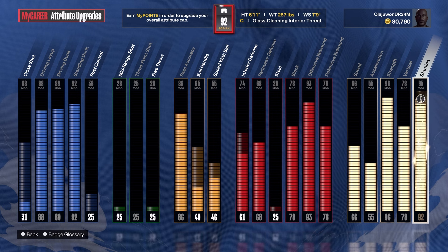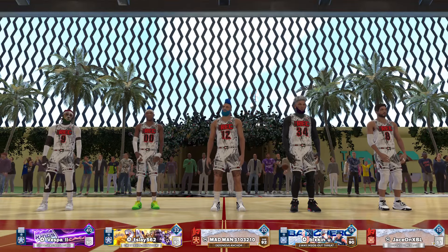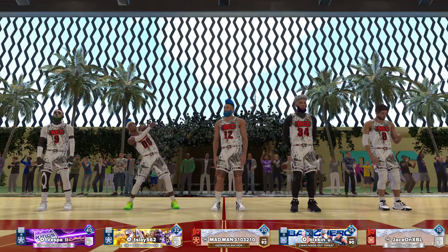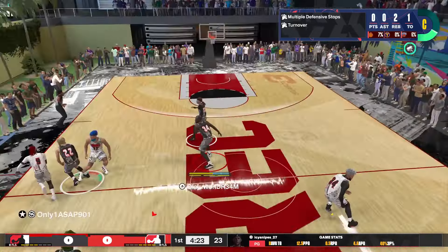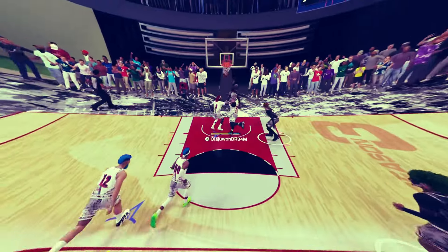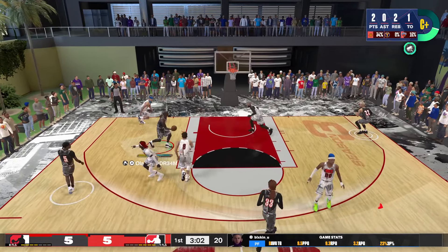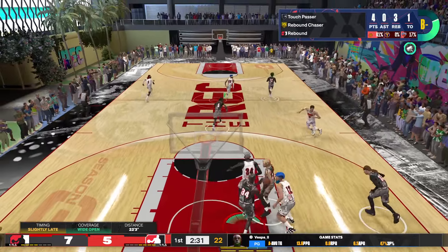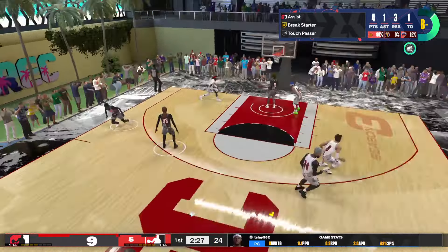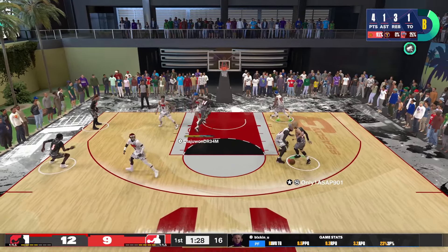We have a 93 offensive rebound for hall of fame box out beast and gold rebound chaser. The minimum defensive rebound was 78 — you just have to box your guy out on the defensive end. With hall of fame box out beast and 96 strength, it'll be hard for them to swim you. Once you get position you can grab that rebound. We also have 66 speed, which is extremely nice to pair with 96 strength on a center build. The 55 acceleration will improve once we get ball handles. I wanted the 96 strength to be an absolute monster, with 78 vertical to match the 89 driving dunk for all contact dunk packages.